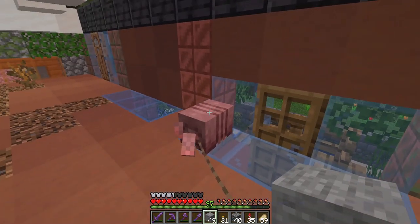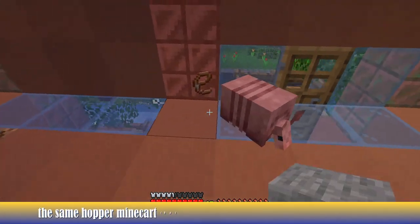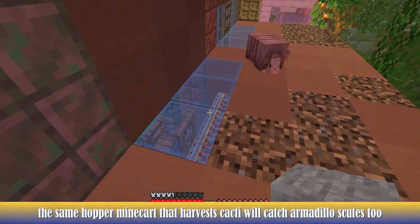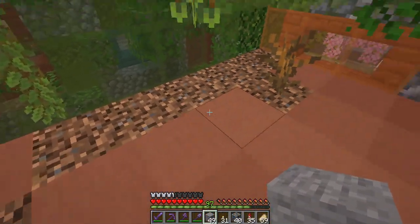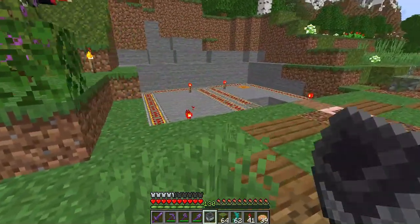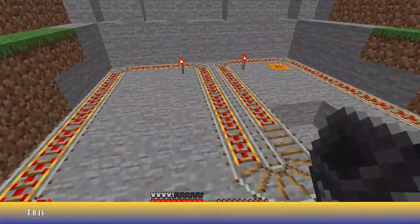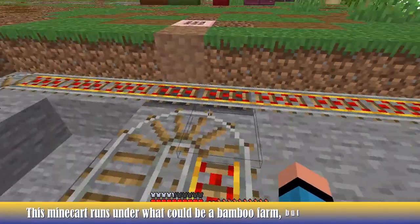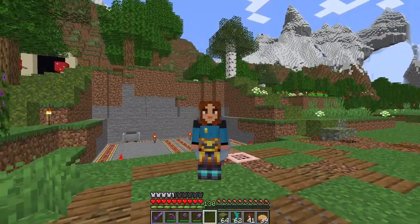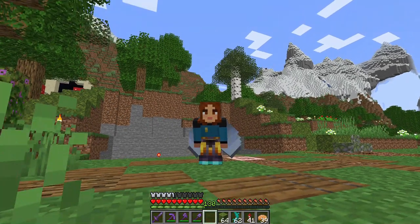This is the cactus farm we built before. The same hopper minecart that harvests cacti will catch armadillo scutes too, so we can have both at minimal impact. Let's move on to the north side. This minecart runs under what could be a bamboo farm, but honestly I got plenty, so we'll do an adaptive reuse and build a twisted vines farm instead.